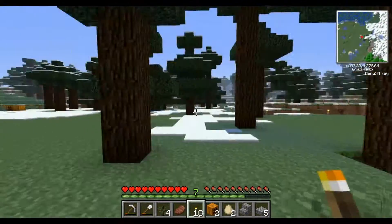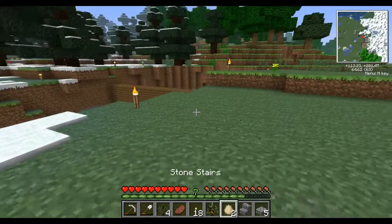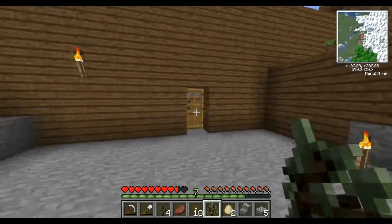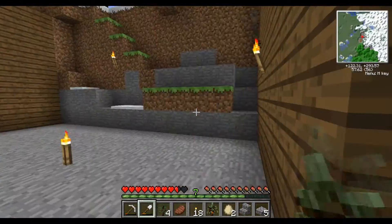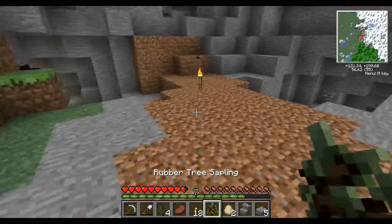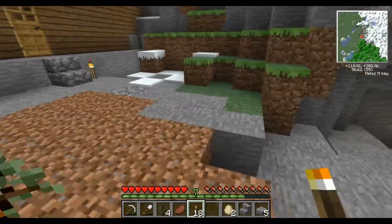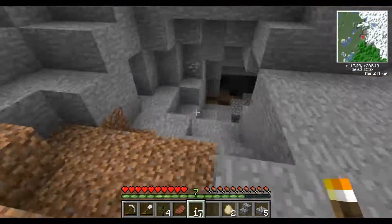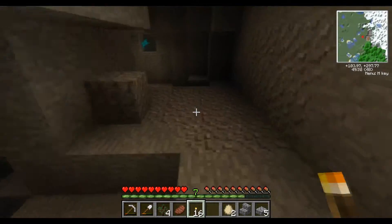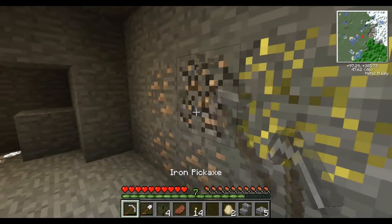We need to find more coal. Rubber tree sapling — yay! I still have that skeleton on me. This is going to be my rubber tree for days. I'm going to grow it down here. I need dirt — actually I could just grow it here. And that I shall — I'm going to grow it right here. I wonder if there's any coal down here that I didn't see.